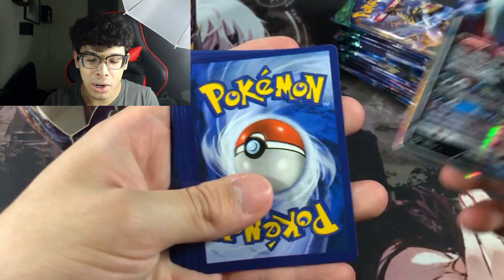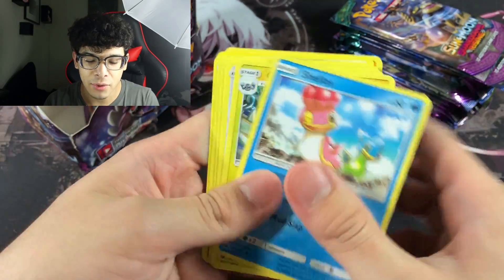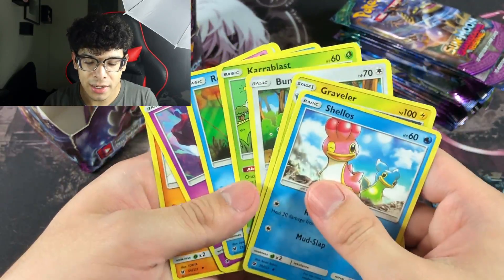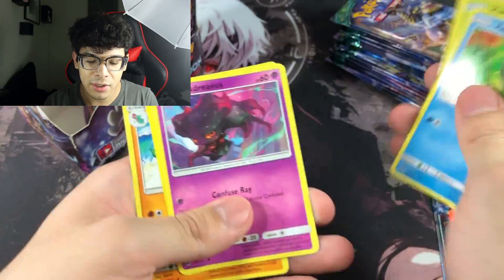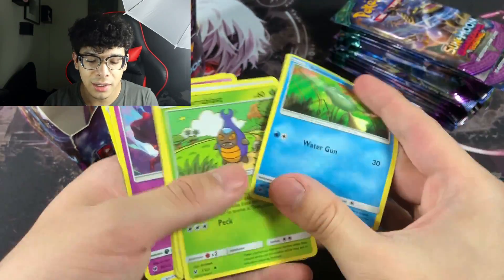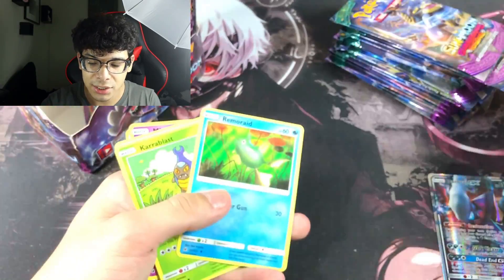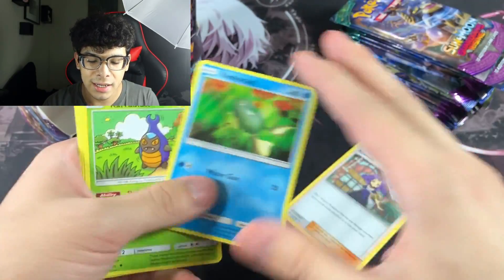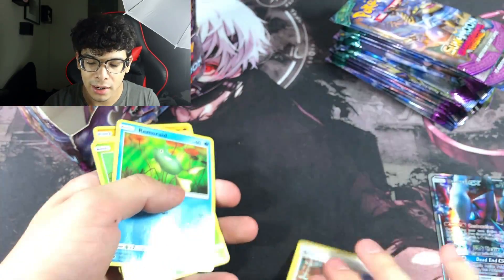That first pack was super hard to open. We got a Darkrai GX from Burning Shadows — already from the wrong set. Then some generic fake cards, extremely thin. Like, a regular card doesn't bend that easily but these just fold right over — absolutely crazy.